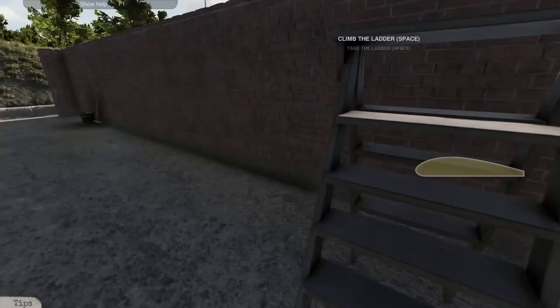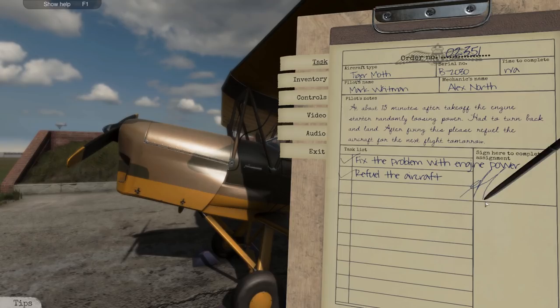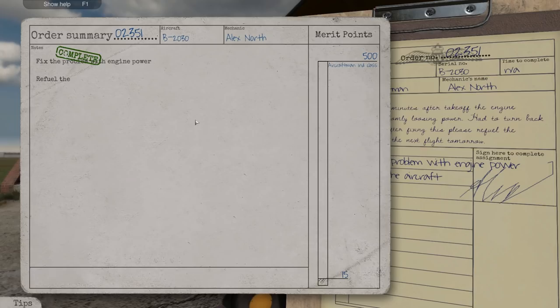Now we are going to open the notebook. Fixed, fixed, fixed. Sign here to complete. Well, I am going to be pretty good at signing here. Complete! Refuel the aircraft — complete. Final result: perfect job. Well, I don't know about perfect — I think we could have done a little bit better. But let's do another one.